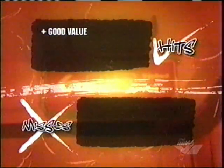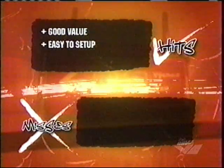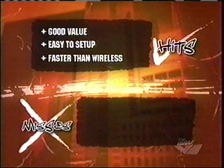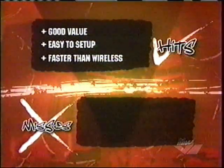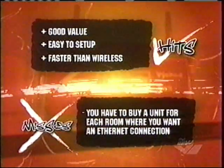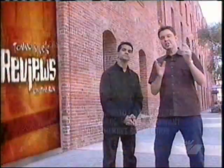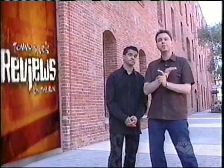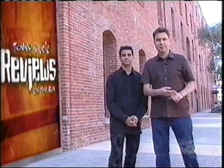On the positive side, for what this thing does, it's pretty affordable, very easy to set up — just plug it in the wall and install a little software — and the speed is actually higher than wireless. On the negative side, unlike wireless, if you want to add Internet to every room in your house, you have to keep buying wall plug adapters. Stick around — when we come back, it's the battle of the motocross games: MTX versus MX Unleashed.